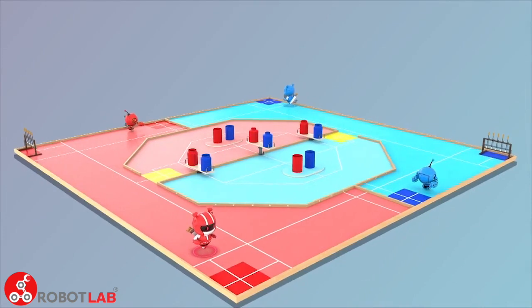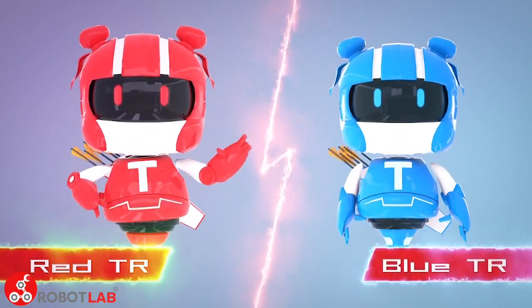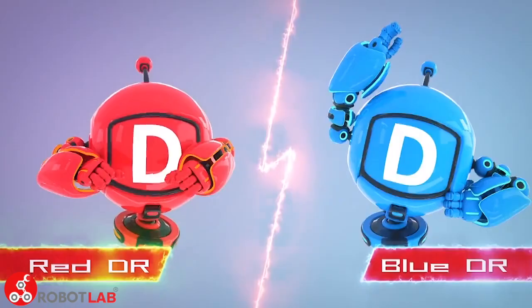The game is between red and blue teams. Each team has a throwing robot, TR, and a defensive robot, DR.